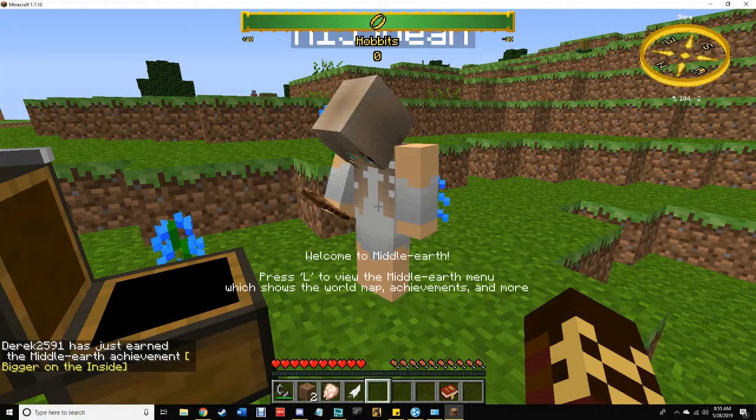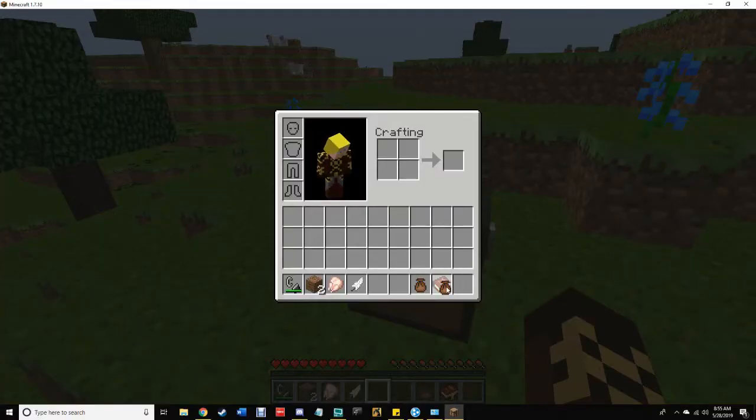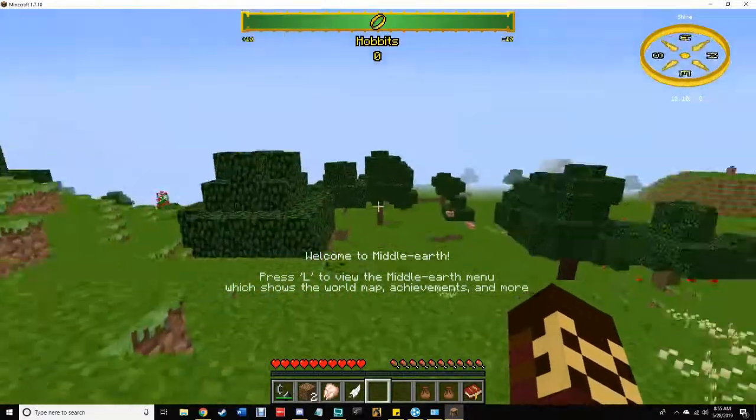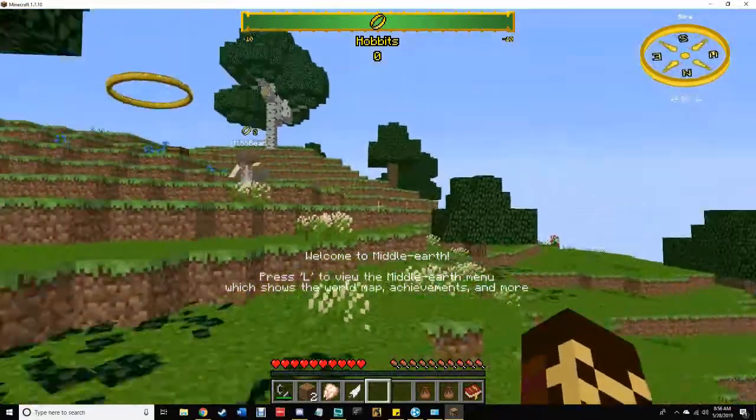We know this. Here, take that. I put it in the chest. I like to sort my stuff so I'm totally fine with this. What is that? Look, there's a hobbit hole over here. Is that food? Oh my gosh, there's hobbits! Of course there's hobbits — we're in Middle Earth!